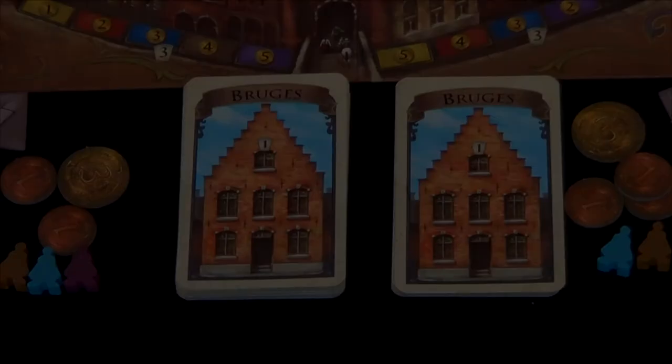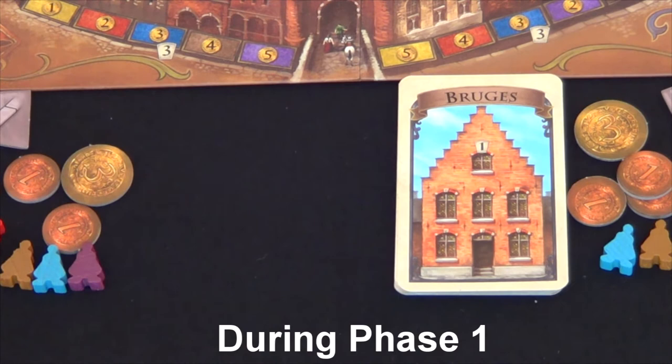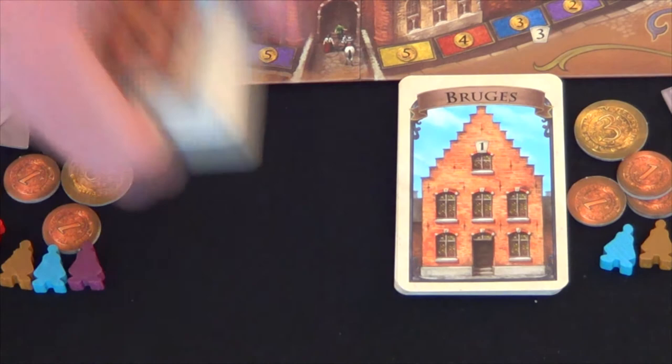Once one of these card stacks runs out, it signifies the end of the game. We go to end-game scoring at the end of that round, as long as the stack ran out at the beginning of phase one. If it happened during phase three due to cards that allow you to draw more cards, you would place this deck into the available space and continue the game. Once the game does end, you proceed to final scoring.